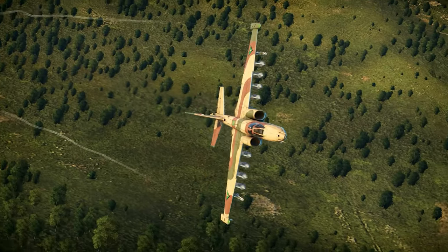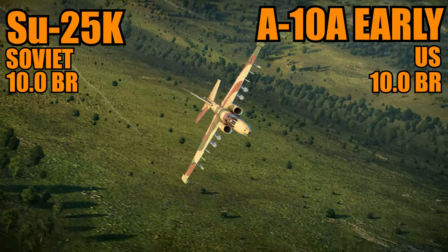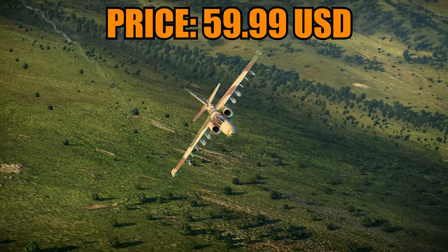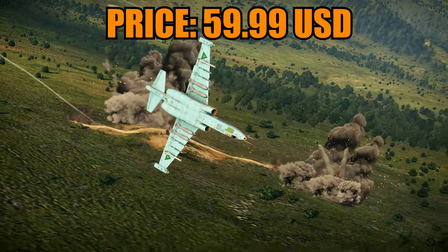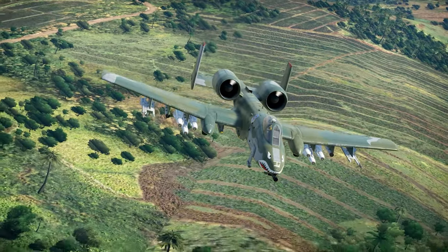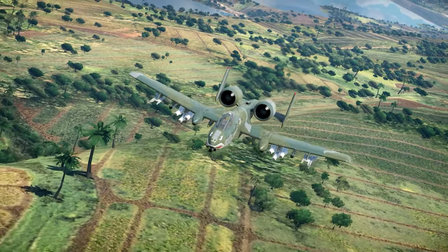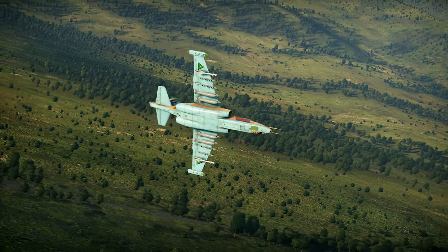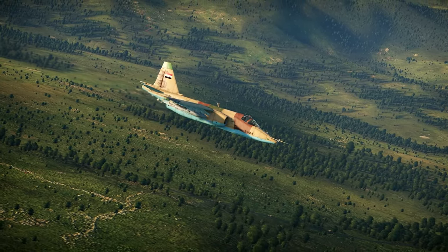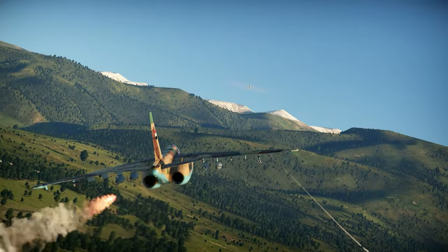Going for the third place — and technically the fourth place — we can talk about the SU-25K and the A-10A. They have the same price tag of $59.99, the same BR of 10.0, and they're both CAS aircraft, meaning that they do very well in ground attack capability. They are indeed very different from each other: the SU-25K has more speed and more armor generally, while the A-10 has a better gun and better guided weaponry. So it depends on what you like.